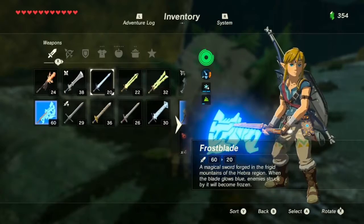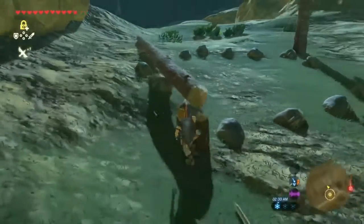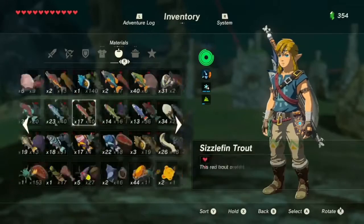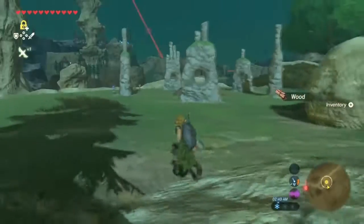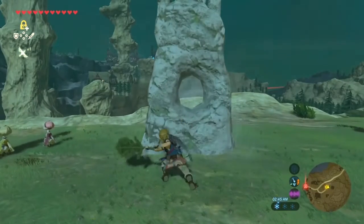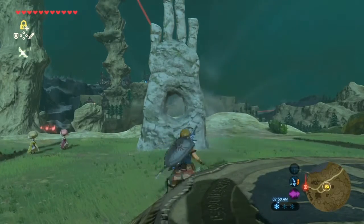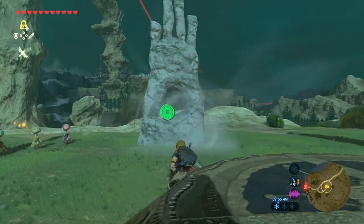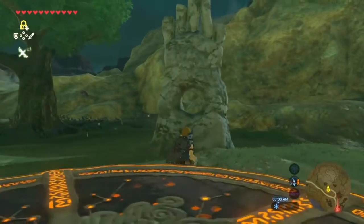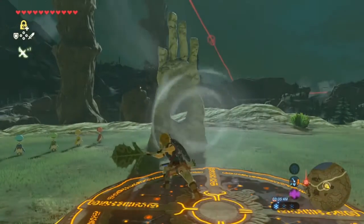We'll ditch a weapon for right now, drop it, and grab the Korok leaf. Now what we do is use the Korok leaf to blow through each stone in order: four, five, three, one, two. You're going to stay on the platform.